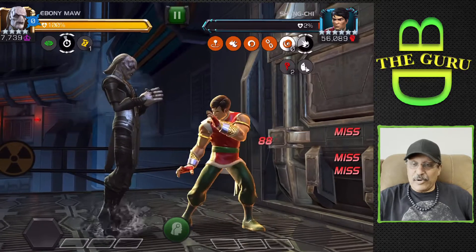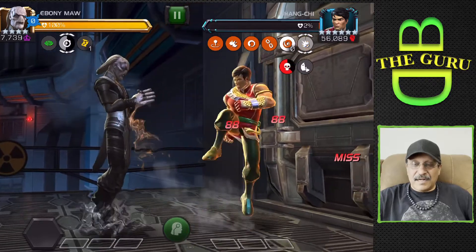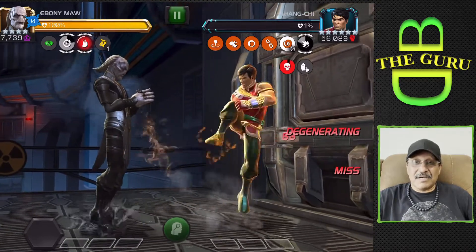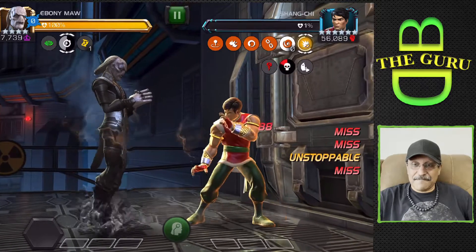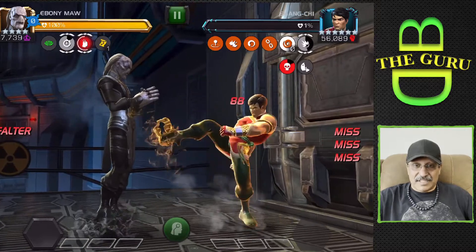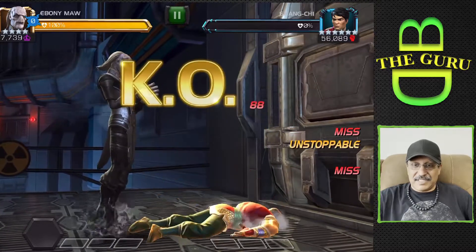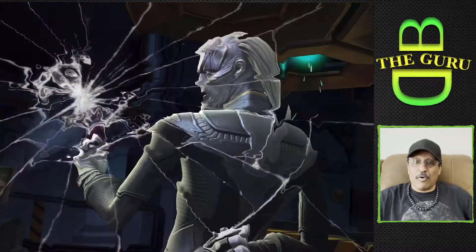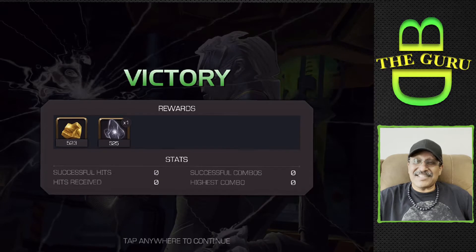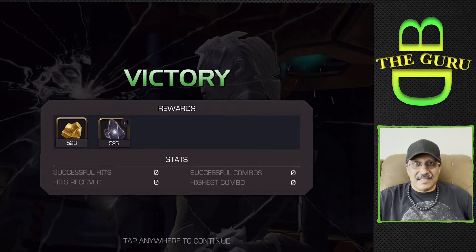It's down to 2% — we're back on normal gameplay. You've got to feel sorry for this Kung Fu guy, right? He's just beating himself to death. The title of this video should be 'How to have Shang-Chi beat himself to death.' 1% coming up and here it goes — degenerating. Boom! Ebony Maw wins! Check this out guys — this is the beauty of this gameplay. Successful hits: zero. Hits received: zero. Successful combo: zero. Highest combo: zero. Cavalier boss dead.